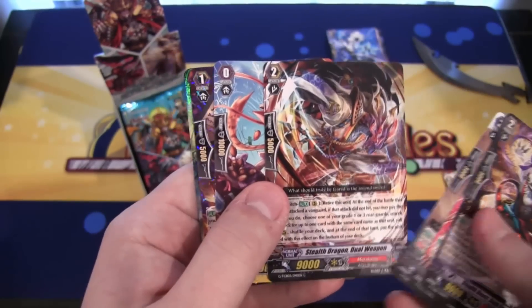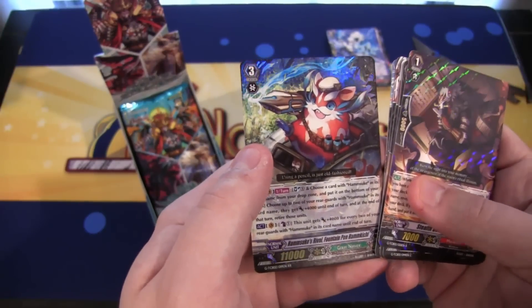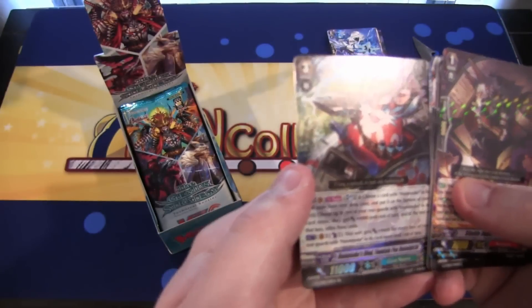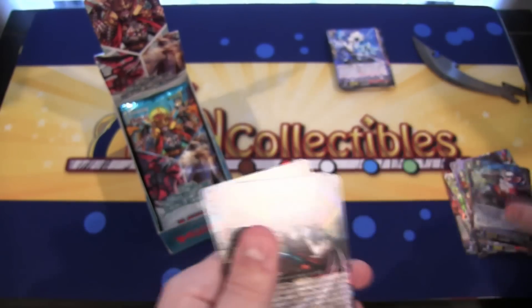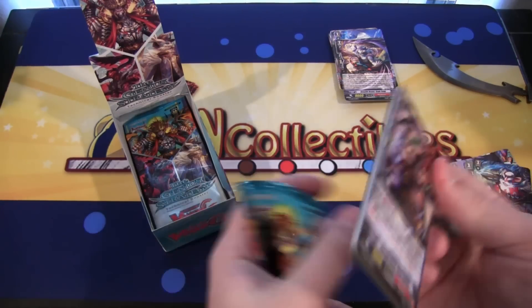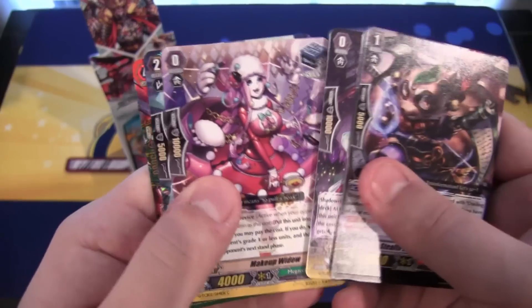Another really cool-looking Marakumo: Stealth Beast Trick Arts, Marakumo rare. Then we have another double rare for Great Nature — it's a hamster with a rocket launcher, really? That is Hamsuke's Revival Fountain Pen Hankechi, I guess. So it's like a Fountain Pen Bazooka? Not really sure. It's kind of like an army version of Hamtaro. I'm kind of afraid.